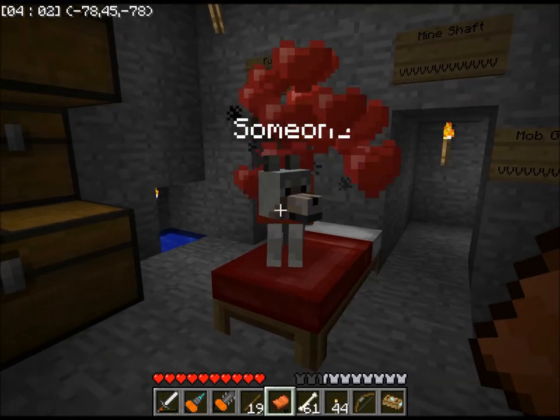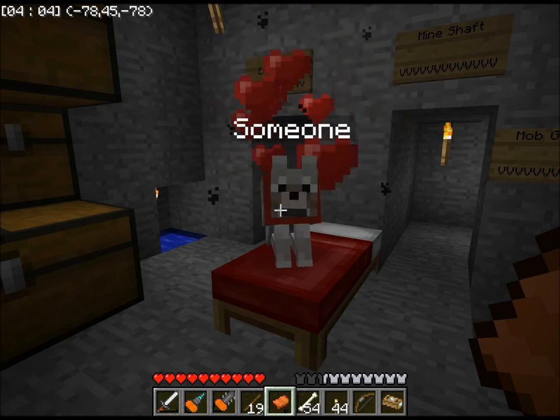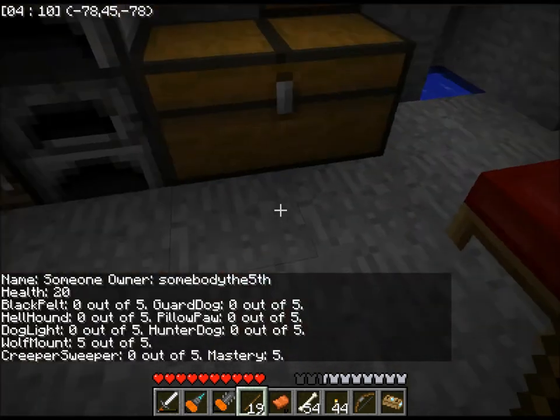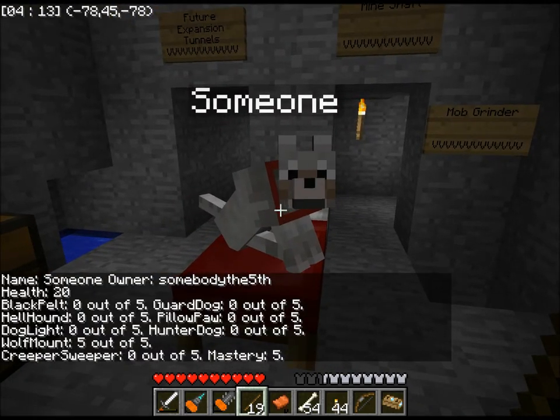So then you right-click it with a saddle, and those hearts indicate — wow, okay, that was really fast. It doesn't usually happen that fast, but you can see now it's got five out of five on wolf mount.